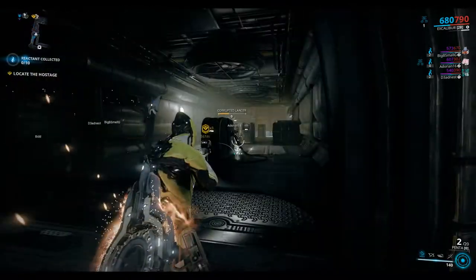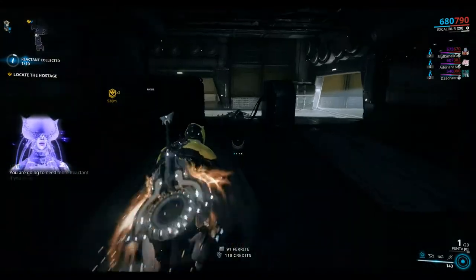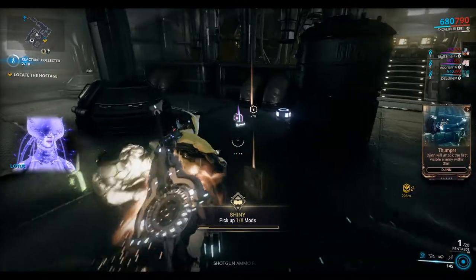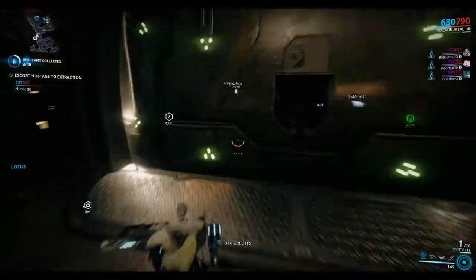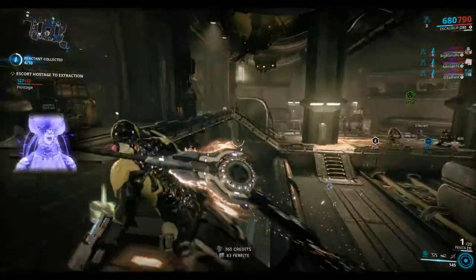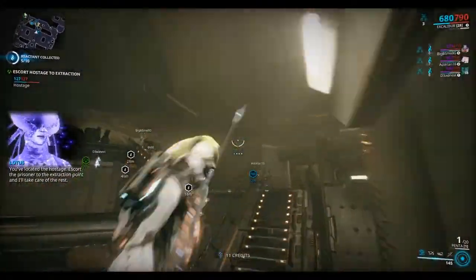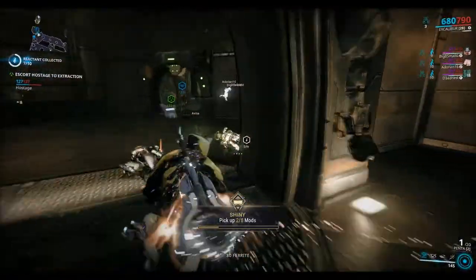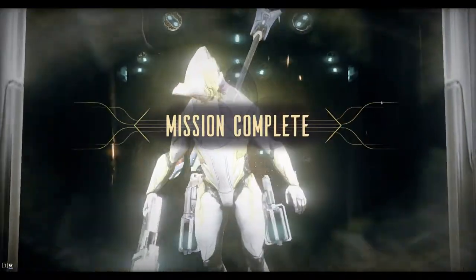Now the Penta is a strange weapon - it's like a grenade launcher. You hit the middle mouse button to explode the grenades - it's like a two-step thing, quite odd. I thought I was going to die in there. Located the hostage - escort the prisoner to the extraction point. With this strategy we're just looking for random weapons to level and increase. Mission complete.